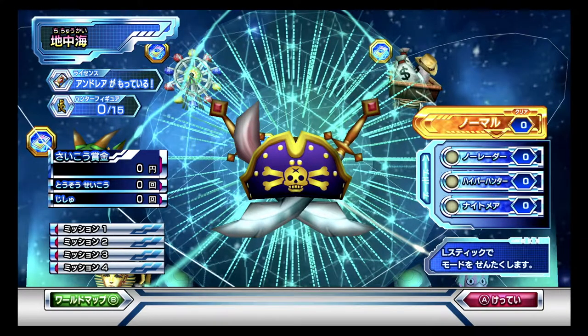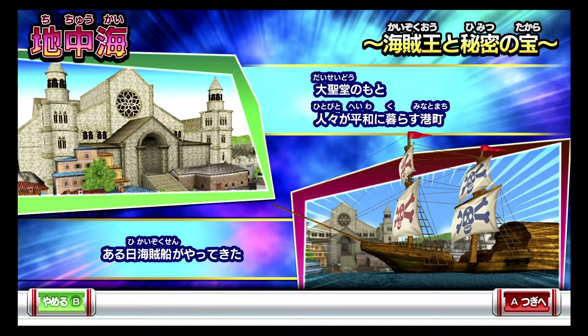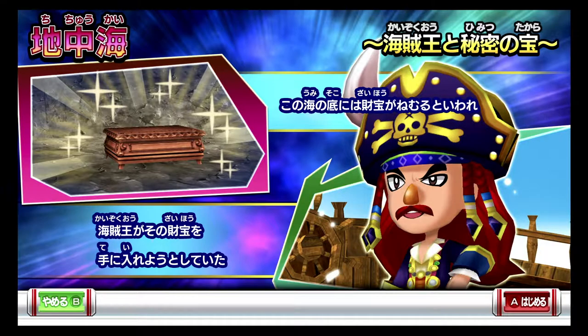Let's see whether we are there to help the pirates or the townsfolk they are robbing. Apparently it's a secret treasure belonging to the pirates, so I guess the pirates are reclaiming back what is theirs. The pirates came to the peaceful town, and apparently the pirate king wants to reclaim his treasure that he left behind.